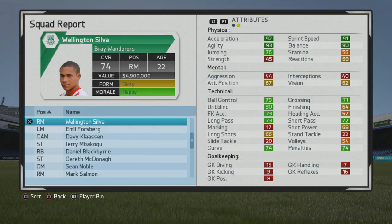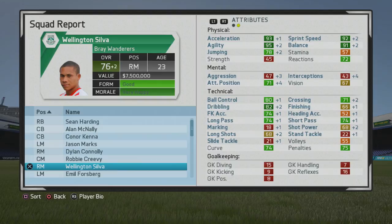He has speedster and acrobat specialties as well. If you're good at skills, I certainly think you'll enjoy using him. You do want to train him right away — do the beat your manager drill to get dribbling and ball control up, along with stamina, and maybe boost agility by a couple of points as well.